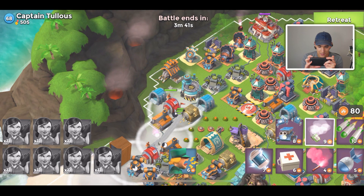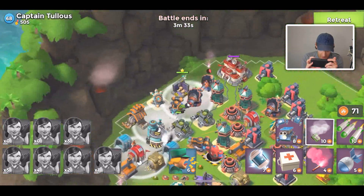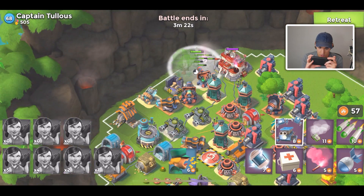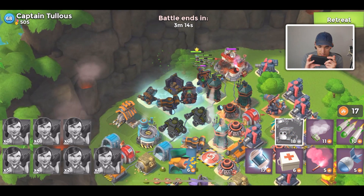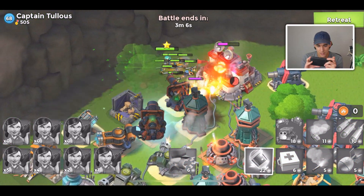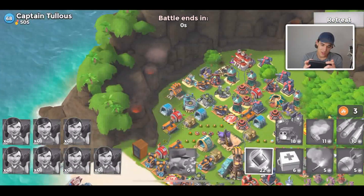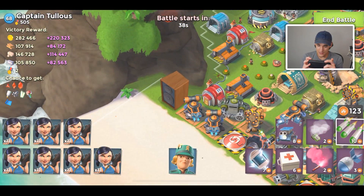I'll start getting players that are level 71 again. We have like 10 Zookas left — can we do this though? That is the question. I'm going to use critters, shock some stuff. Nothing can hit my Zookas — I need all the Zookas I can. Zookas down or critters down. Drop another shock. It's not looking good. We were able to defeat over half the core with like 10 Zookas — how crazy is that? We almost beat a core with 10 Zookas on an HQ 68. Let's just attack them again and destroy them, because that's what we do.